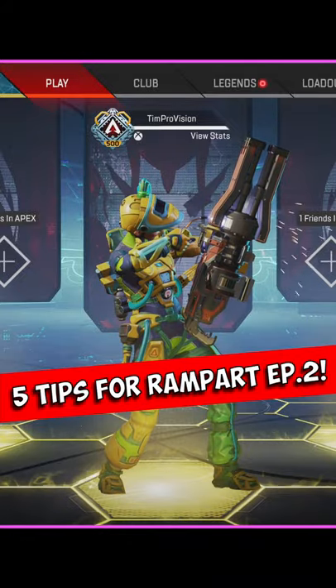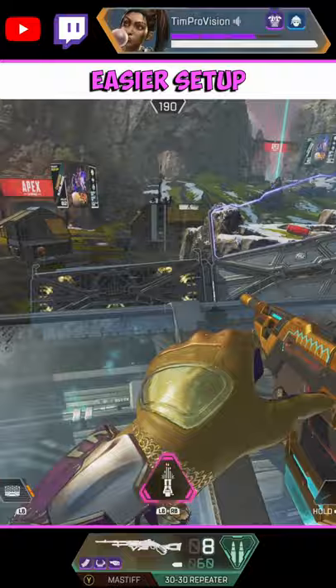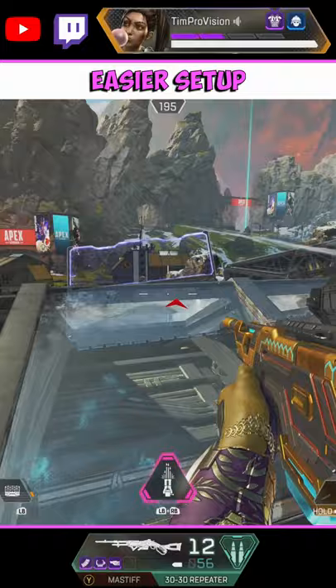Here are 5 tips for the Rampart lovers out there. The amped walls getting broken can be frustrating. I often see players putting a new amped wall next to the existing one. Instead of doing this, place a new amped wall behind the existing one. This will let you use that existing wall as cover while that new one activates.